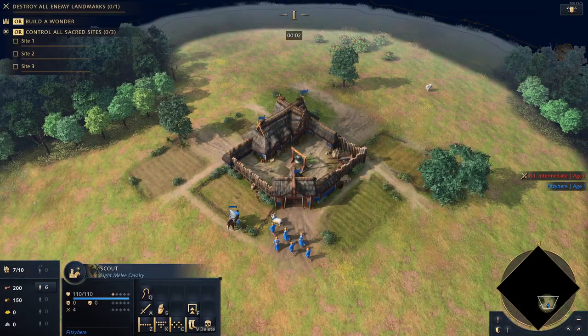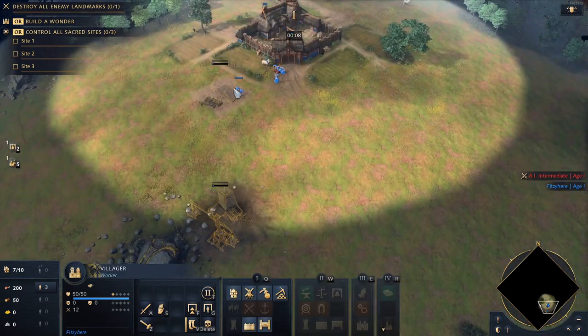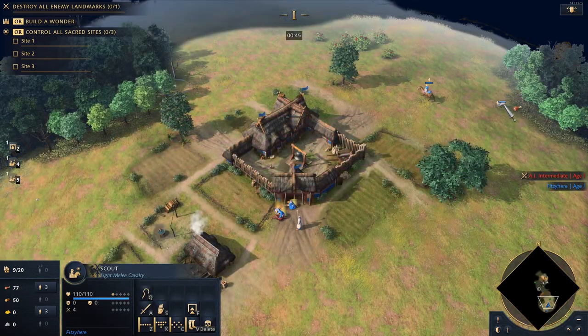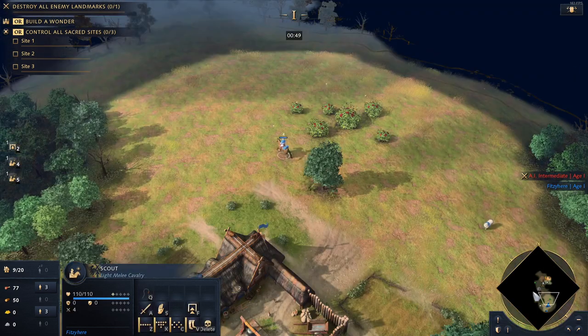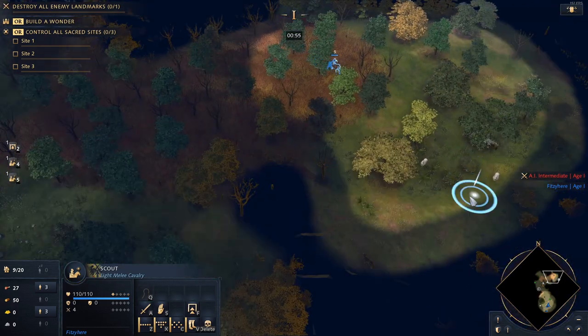When you start the game, make your prelate. Tell your villagers to gather from the sheep, and immediately send your scout out on the map. Then you can select three villagers to build a house, then a mining camp. After the prelate, make a second scout. When the second scout spawns, collect the two sheep closest to your town center, and immediately send them to your villagers. The first sheep will not run out of food before the next sheep arrives.